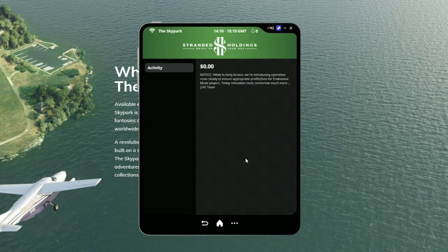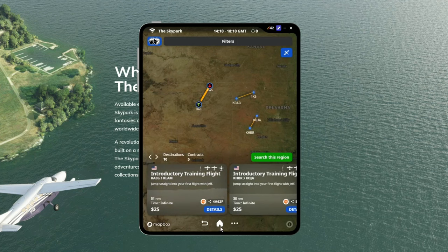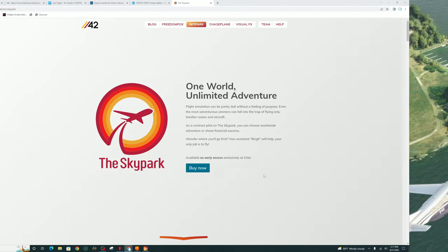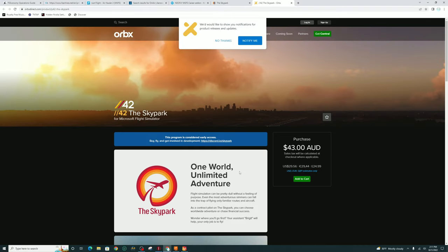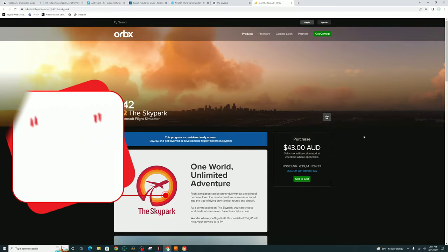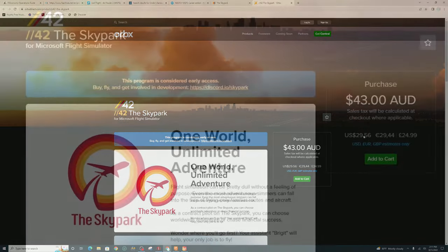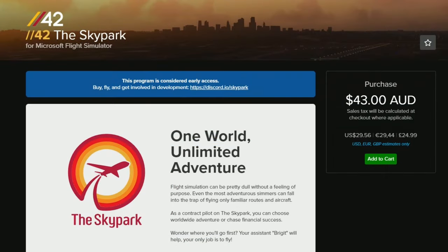You do also earn money on your different flights, which will be located in your holdings section. Unfortunately, at this particular time, we can't actually use any of the money in our holdings for anything in the application as of right now. But they are making some big improvements to the Skypark Skypad, so there are going to be many more things to come. To purchase the Skypark application, you're going to click the Buy Now button on their webpage, which will take you over to the Orbix website where you'll need to download the Orbix Contrail application. The Skypark application is $29.56 US or €29.44.